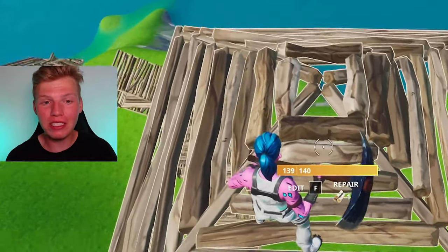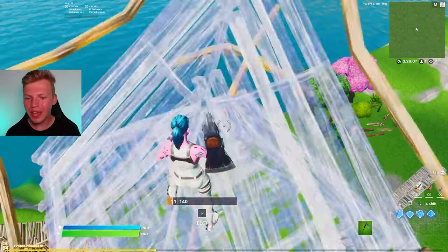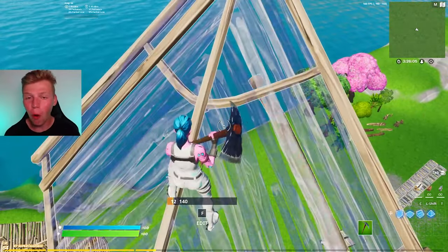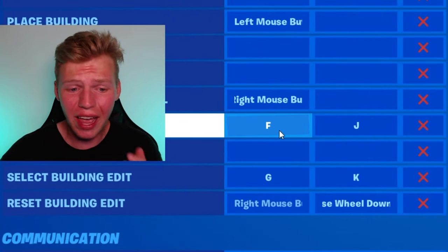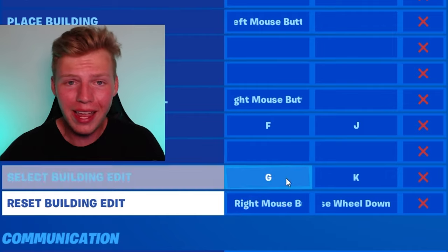There's a big problem with this, because if you're playing Fortnite you still have to have fingers on WASD and one hand on the mouse for aiming. So you can't constantly use both hands for only editing, which means you have to set these binds to something that actually works while you're in-game.